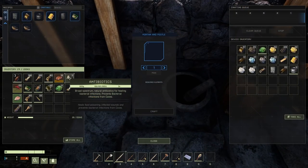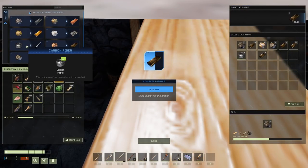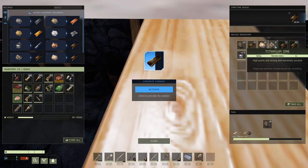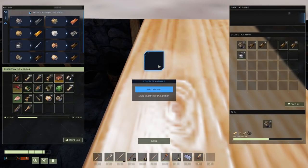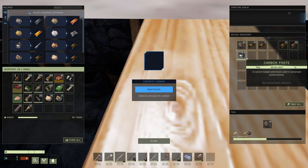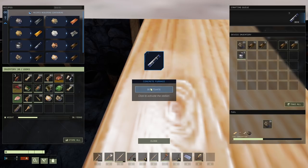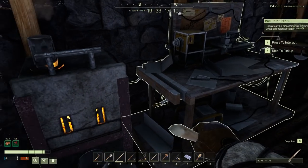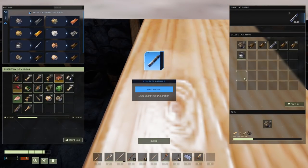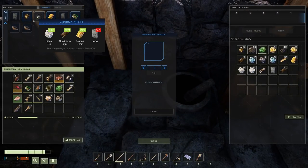We can make one of them. Put the carbon paste in there. Let's make sure we're not making any more of this stuff. I think we have to finish this, actually. Carbon paste — is it making it? There we go. Carbon fiber — one of them. How much do we need again? Crazy amount, right? Twenty-four. Well, I'm not going to grind that out, that'll take way too long. Carbon paste — all this good stuff. Epoxy — we might be able to do it, actually.